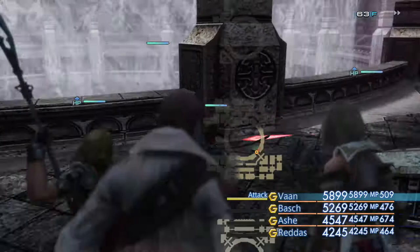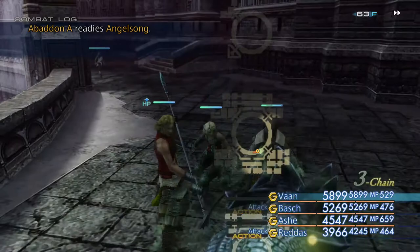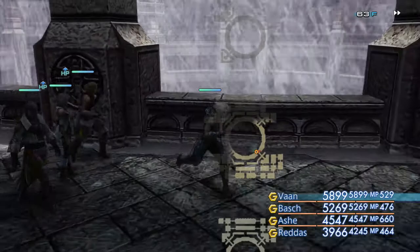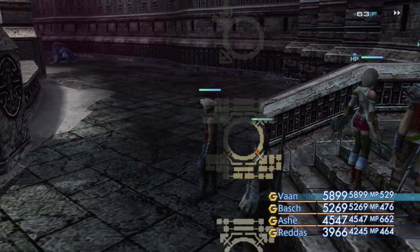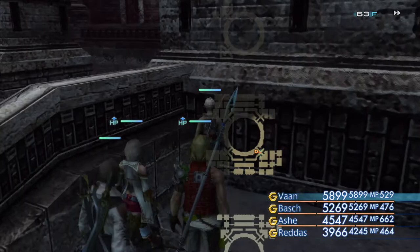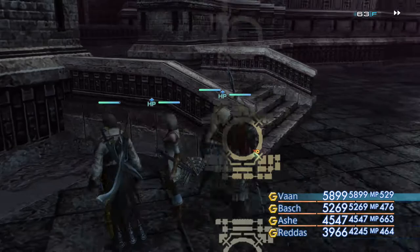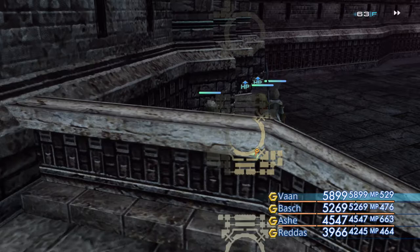Around about here there should be a treasure chest - it's a 100% spawn but I'm not actually seeing it. It contains Giltos and I've already got Giltos - I think I got it from trial mode. So look out for that chest if you don't have Giltos, which can be a useful ability especially if you're under-leveled. Make sure you get it before moving on from here.